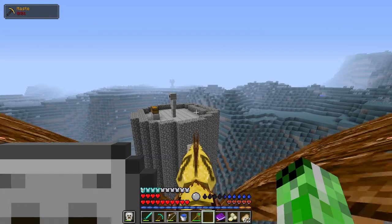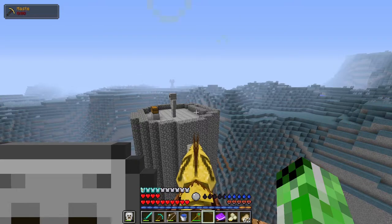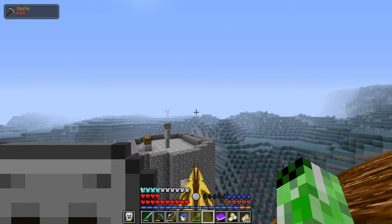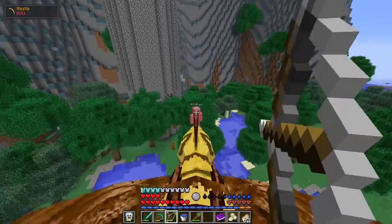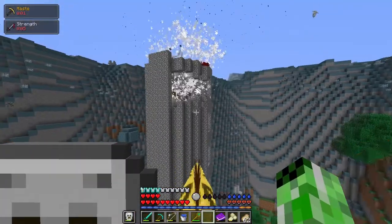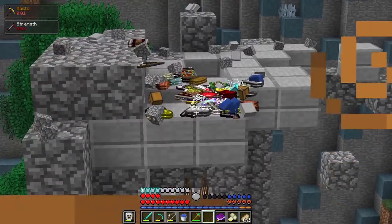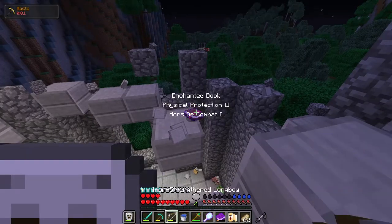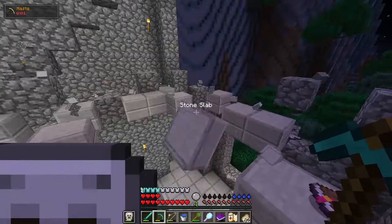So this is actually a voiceover for the next clip, because for some reason I just forgot how to commentate mid-recording. Basically, I found a battle tower while trying to find some sea serpents, so I summoned in my summons, knocked him off the battle tower, shot the Guardian with seemingly thousands of arrows, caused a chain reaction and blew up all of the spawners, and then got a bunch of loot. I didn't really get anything interesting besides a couple of accessories, a bunch of diamonds, and an enchanted book, so it wasn't too noteworthy.